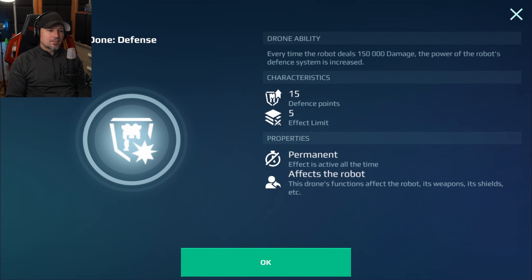Every time you deal 150,000 damage, you're going to get 15 defense points that can stack up to five times, which is something like 75 defense points — getting pretty close to 50% damage resistance.